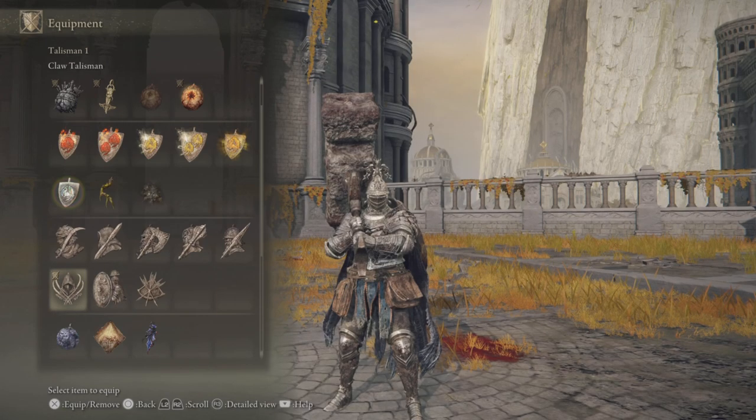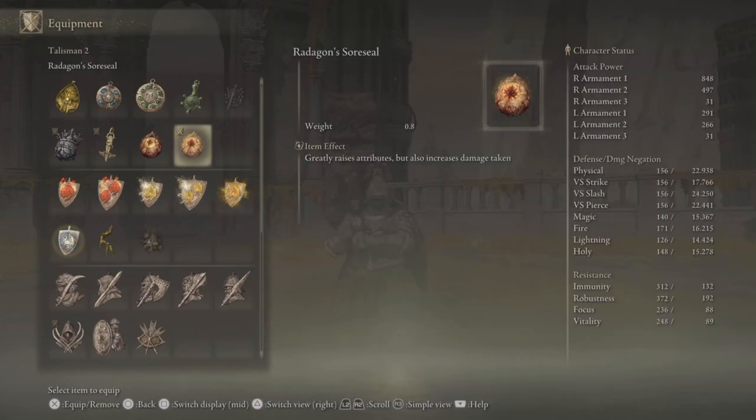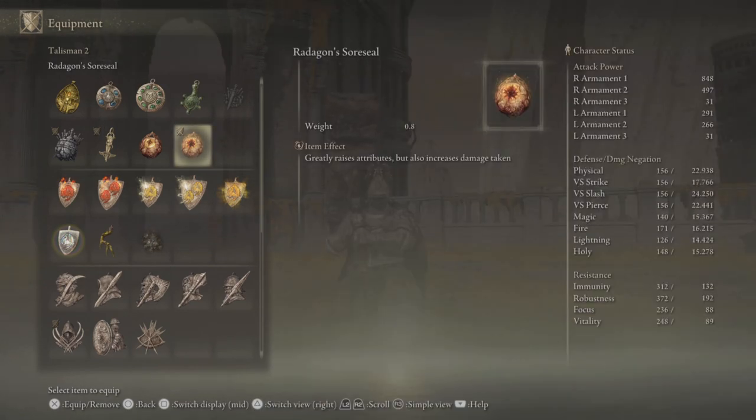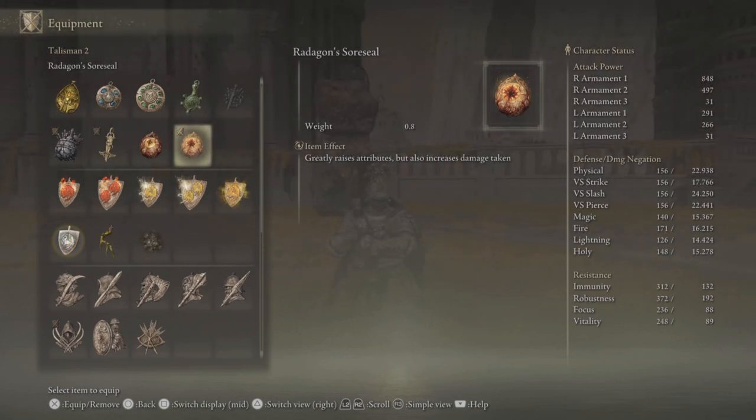Next is the Radagon Soreseal, which raises all attributes by five at the cost of your defense. It's basically like Prisoner's Chain but way better — the defense drawback I don't really notice much of a difference. The pros clearly outweigh the cons, so I definitely recommend the Radagon Soreseal.